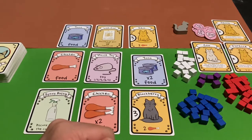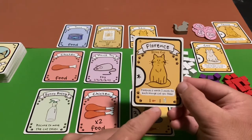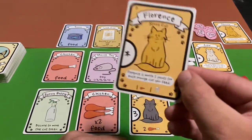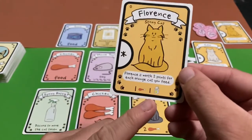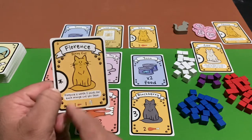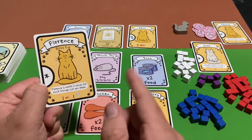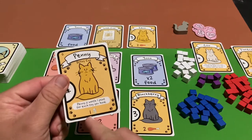There are also stray cats in this game — you only play with three stray cats at a time and they're never replenished. You get extra victory points based on the type of stray cat you acquire. For instance, Florence is worth two points for every orange cat that you feed. So including Florence herself, if you fed Florence and Zeus — an orange cat — Florence would be worth two points.